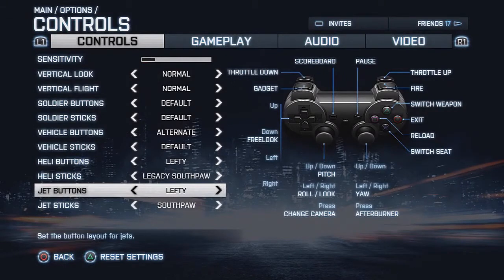The first thing you need to do is go to options, go to the control layout and switch it to a layout that you are comfortable with. It's very important that you find a layout that you are familiar with in terms of where the buttons are, what they do, and what sticks to use. I use the lefty jet buttons and the southpaw jet sticks. You new guys are probably going to have to go through a private server or an empty match and get some flying time and get comfortable with a layout that you are familiar with.